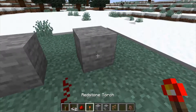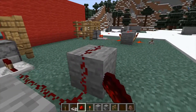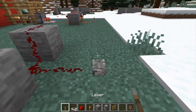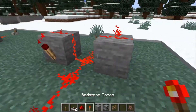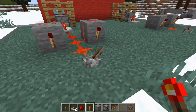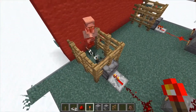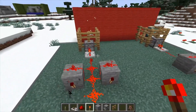Two blocks. With this we're going to carry the dust back to here, and on top of here with a lever activated. And then we're going to put two torches there and two here. Once we turn off this lever, it turns on and activates.